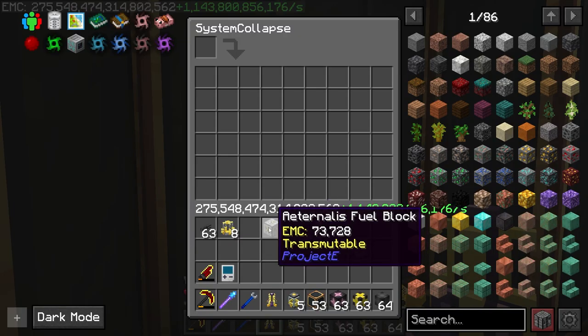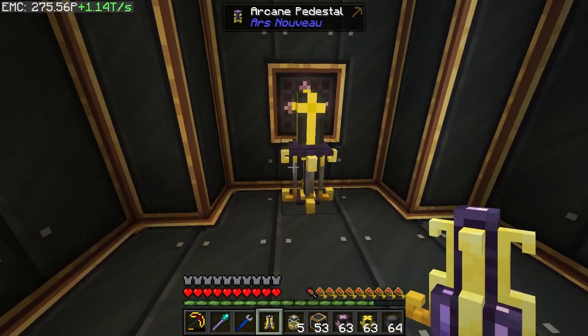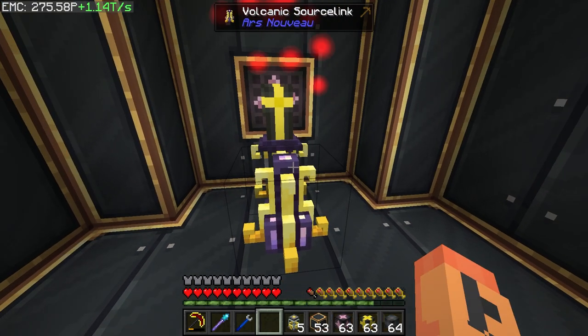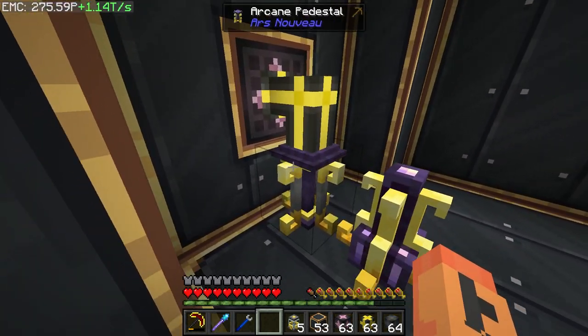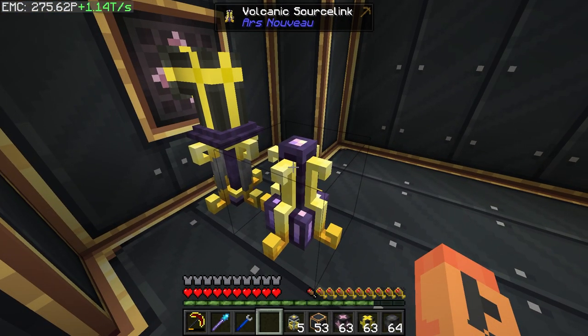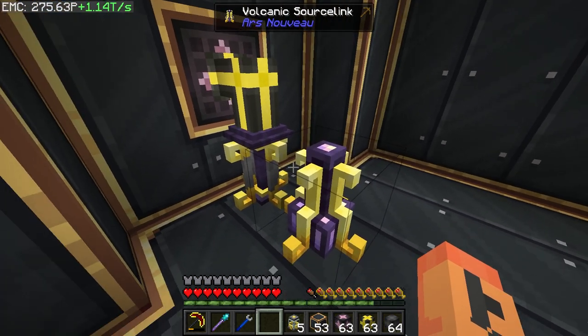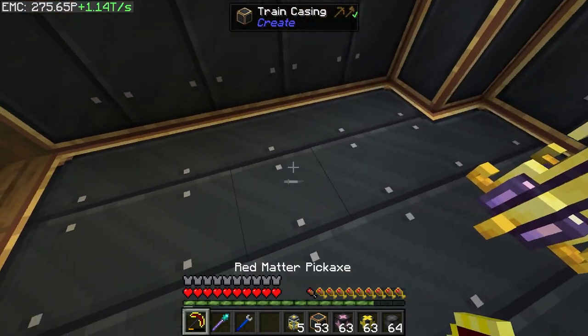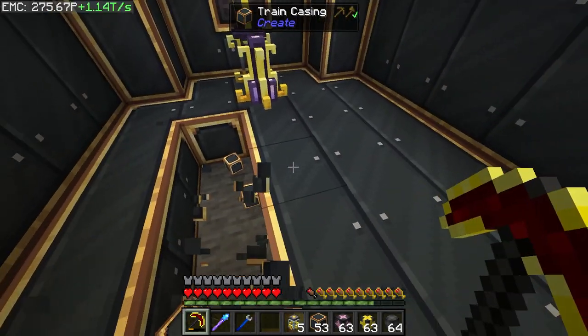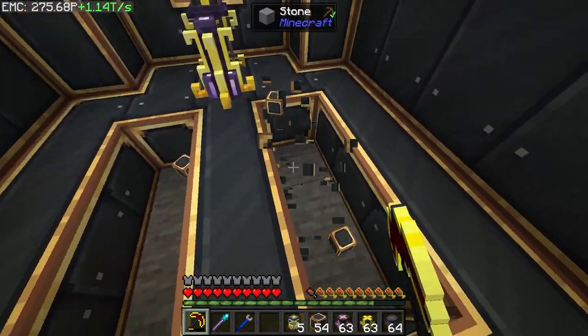Go ahead, grab a wrench, set the extract, and put the fuel in. That should start getting it going. If I put this down now it'll pull it — it just kind of sits on the pedestal, but as long as I have the source link nearby it grabs it from the pedestal and actually starts burning it, which is what we want.